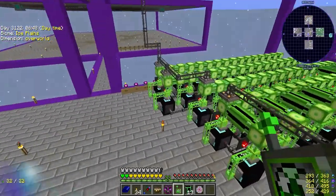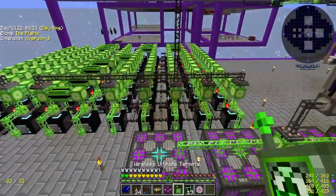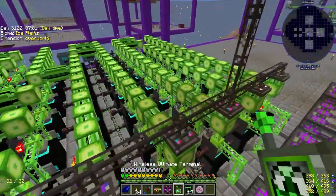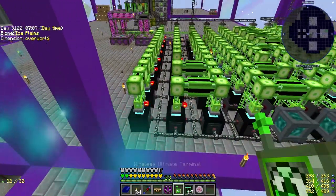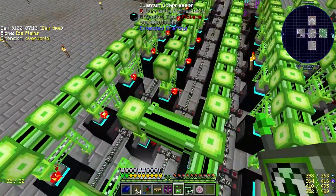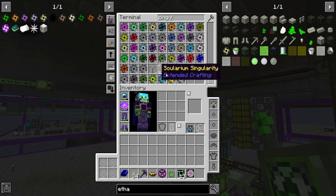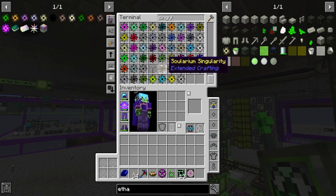All right, guys, we're back. I've been doing quite a bit of work. This is our insane setup now for making singularities. We have pretty much all of them set up aside from the non-EMCable ones, which we're going to have to spawn in blocks for. Those will take up what's left of these condensers. But it does give us this very beautiful image. If I leave this for probably about an hour, hour and a half, I should end up with about 90 of every single one of these singularities.